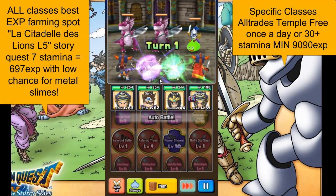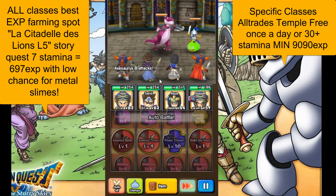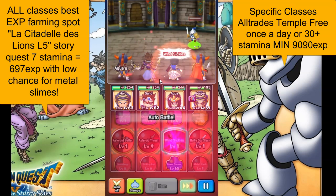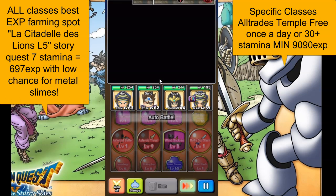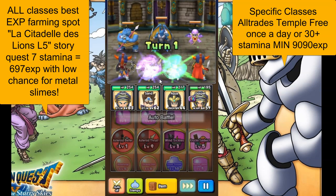The stamina recharges 1 every 3 minutes, so you're going to be using a decent amount of stamina and replenishing it pretty quickly. We currently have around 41 or 42 stamina, so it takes about 2 hours for that to fully recharge. So if you come back every 2 hours and do this farming, it will take a few minutes and you can just auto-farm it — you have to have your phone on, obviously. So if you have more time, this is what you want to do.